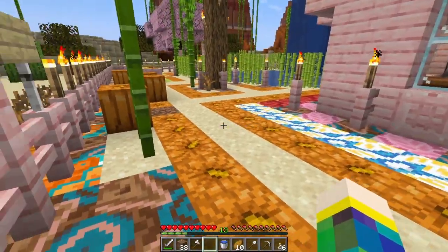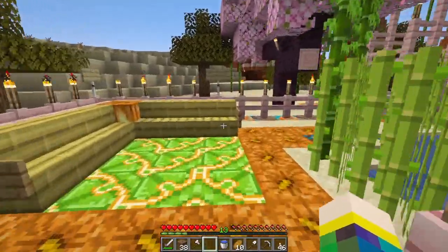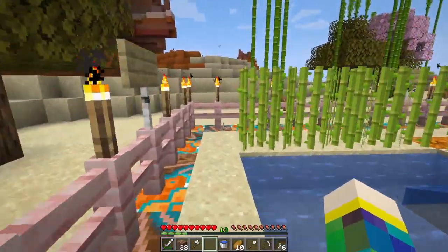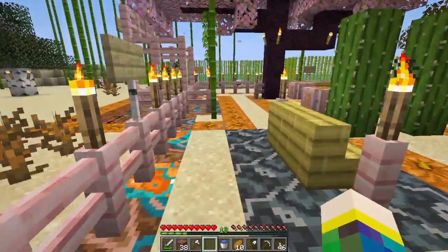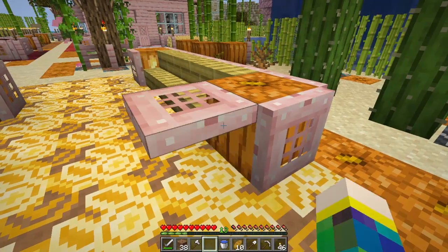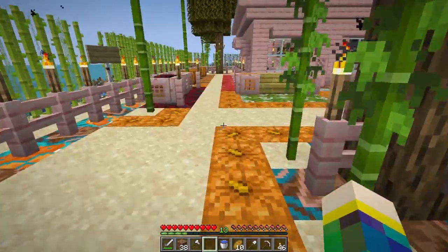I've gone around the whole house and all round the little lake with the Jack O' Lanterns and it's much lighter obviously. I've taken down all the torches that were around and replaced them with the Jack O' Lanterns. I've done the terracotta underneath the fence just to make it look a little bit more finished off. And I've put seats down — used the trapdoors. You just put them on the floor and click them up. I think they just make the Jack O' Lanterns look a bit less like Jack O' Lanterns.